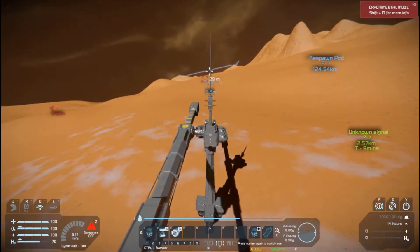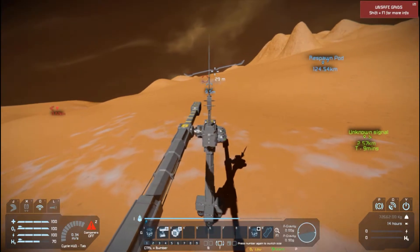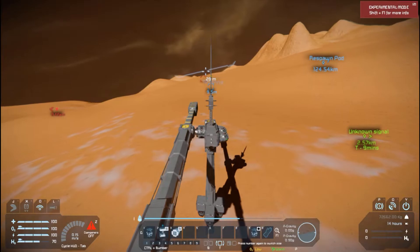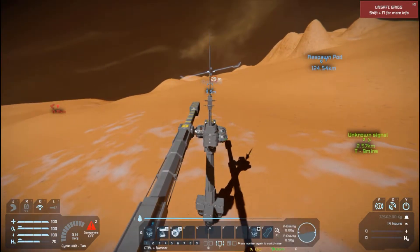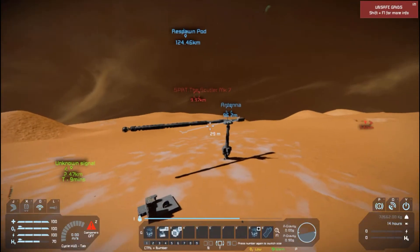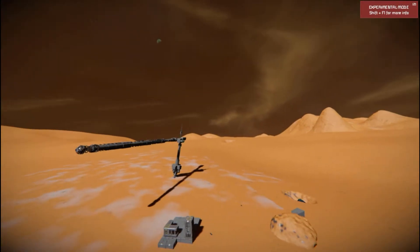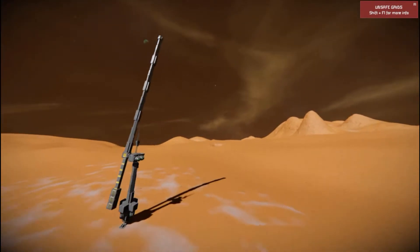I've got a gyroscope on the main beam rotor and that allows me to rotate it all the way around. I'm trying to aim for that target. Let's jump out and I'm pressing one to detach it.